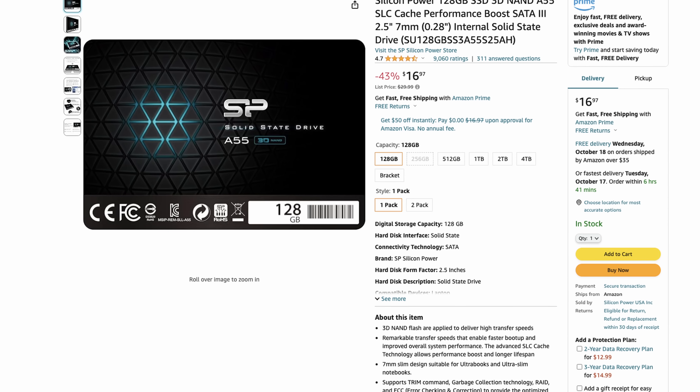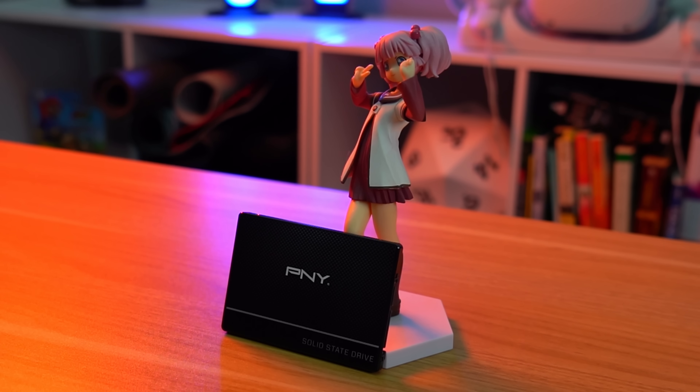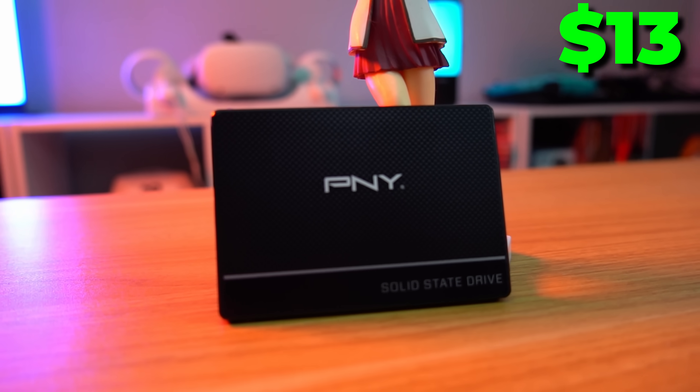The storage needed to be bottom of the barrel — we were flying a little too close to the sun before even mentioning the graphics card. There are a lot of really cheap SSDs on Amazon, many from reputable brands and even more from... brands. I didn't look too hard to find this 128GB 2.5-inch SSD on Amazon for only $13, which will be enough room for our operating system and maybe a game or two.